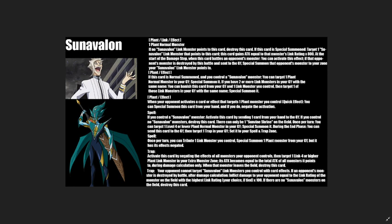There's a Plant effect monster: if this card is normal summoned and you control a Sun Avalon monster, target one Plant normal monster in your graveyard and special summon it. Additionally, if you have two or more link monsters in the graveyard with the same name, you can banish this card from the graveyard and one link monster you control to target and special summon one of those link monsters from the graveyard. Another Plant effect monster acts as a hand trap: when your opponent activates a card or effect that targets one Plant monster you control, you can quick-effect special summon this card from your hand and negate the activation.